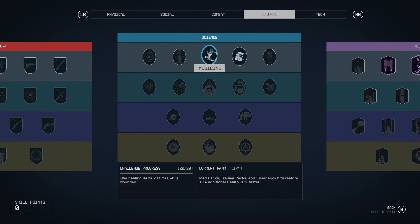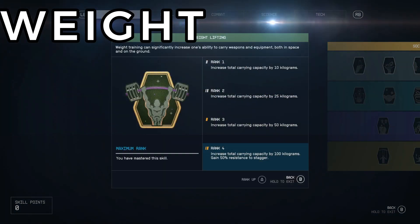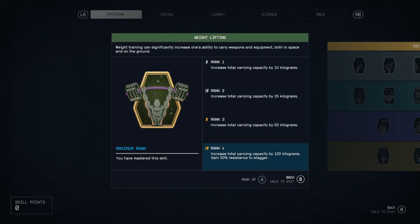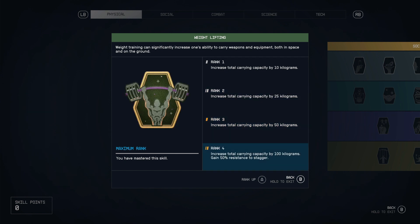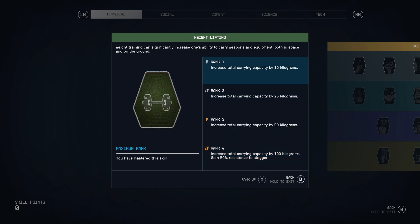Our last one tied for this third tier is weightlifting. I personally went really heavy into this on my first playthrough because I was tired of always being overburdened. There might be some argument for investing in boost packs over weightlifting, but having a higher carrying capacity is huge regardless. I do not regret ranking this up at all.